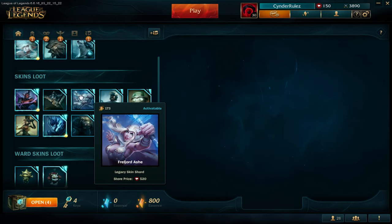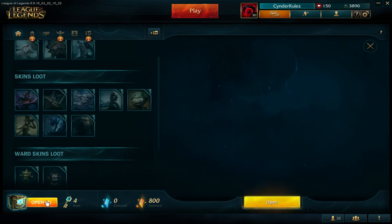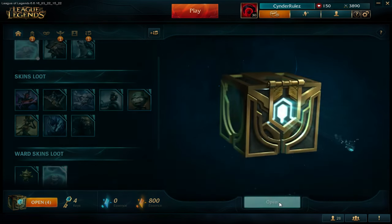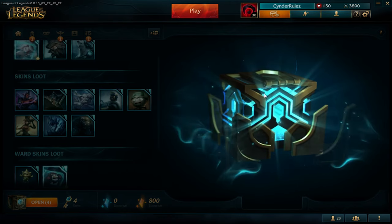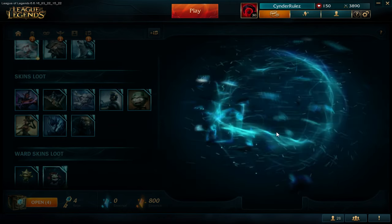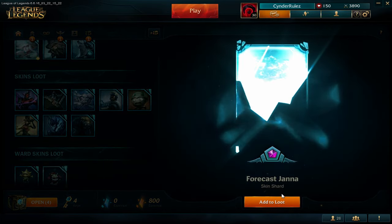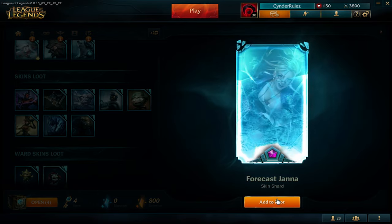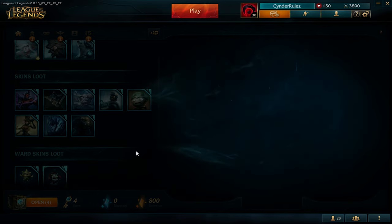So we got 3 gemstones until now, that's pretty good. Still hope for a legendary, maybe a Pulse Fire, that would be great. Oh, so we got the first legendary skin, but it's on Jaina. I don't play Jaina, I think I will disenchant it.